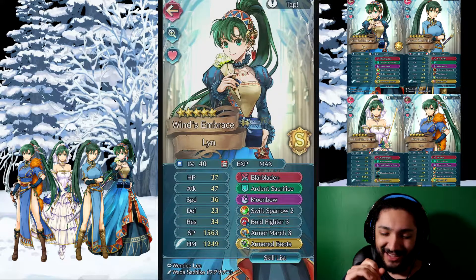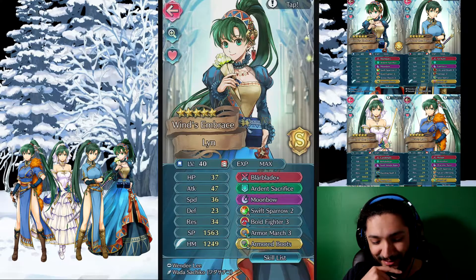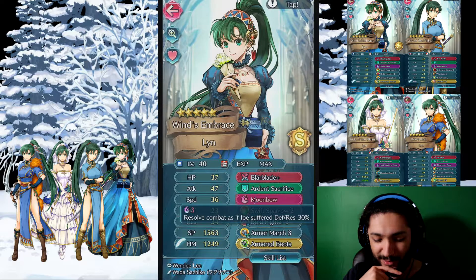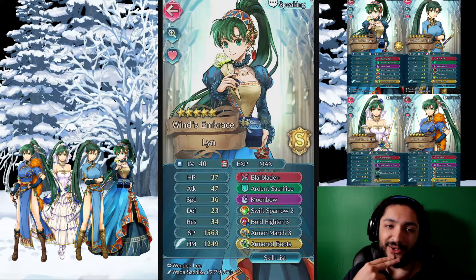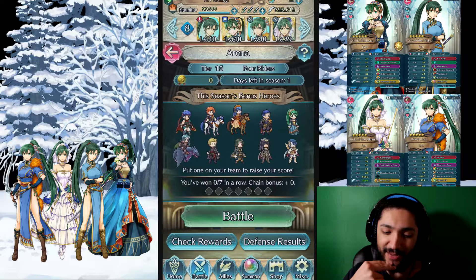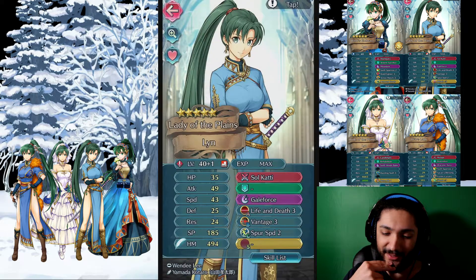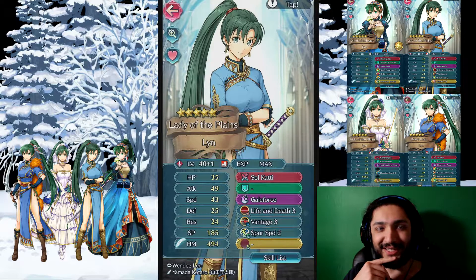Finally got the seal after days of grinding. That is the finished build, I think. The reason she has Moonbow is because I put Blar Blade on her — that turns it into a 3-charge cooldown instead of a 2-charge cooldown. If it wasn't for that, I'd probably give her Luna or something that packs a bigger punch. But here she is — the OG Lynn.